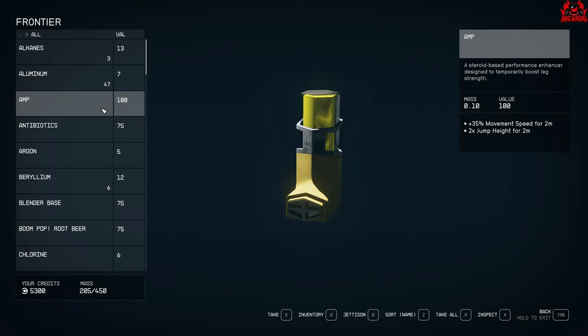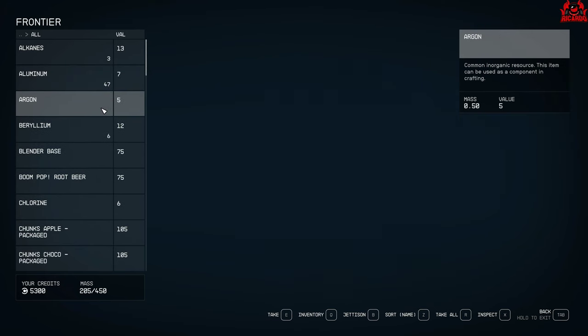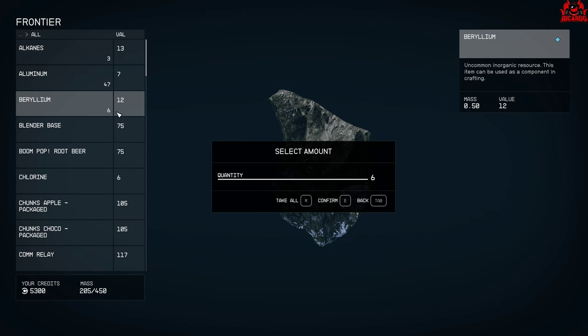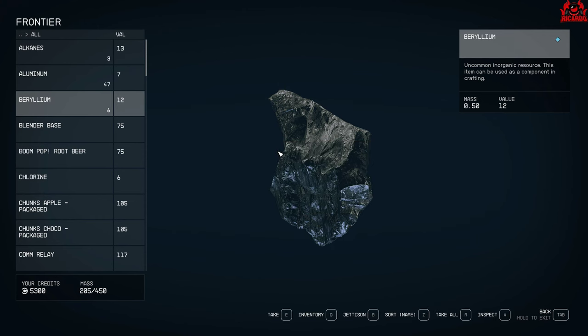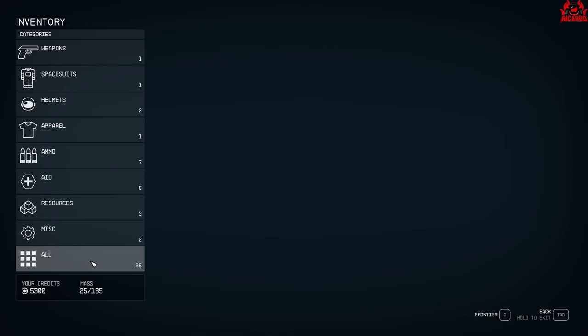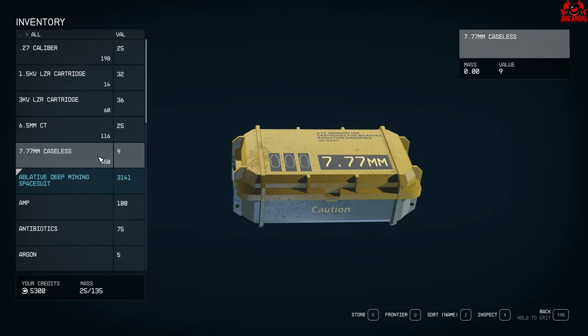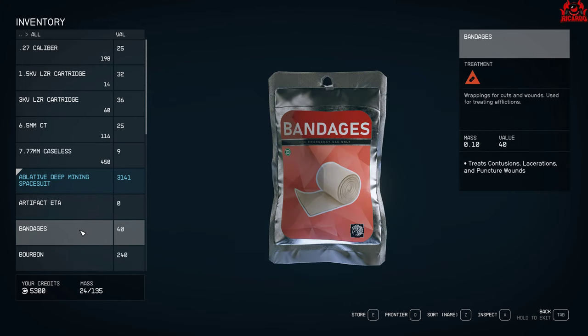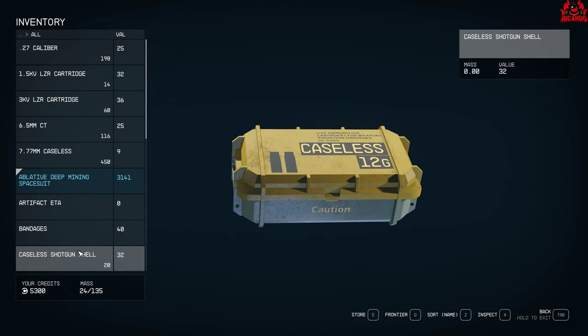Going in there, you can see what you've stored in your cargo hold. Pressing Q for the inventory on PC, you can then transfer things into the cargo hold — no dramas, no problems at all. As easy as that.